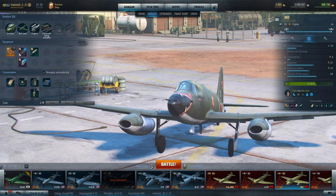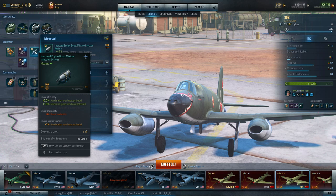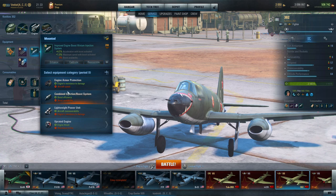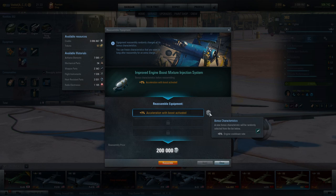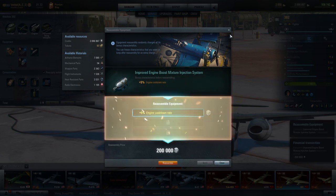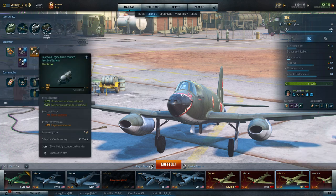We're still lacking mechanical parts to really kick this up, but we rely on that rocket motor a lot. I want to show you how to reassemble to get what you need. As you see this dice roll, I have the option of rolling for engine cooldown as a possible characteristic. It'll cost me 200,000 credits, but now I'll be getting that boost back even quicker. The engine boost mixture injection system — this boost modification for the engine allows us to roll for that.